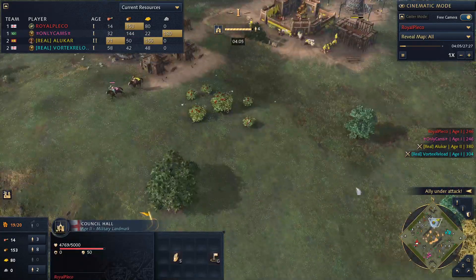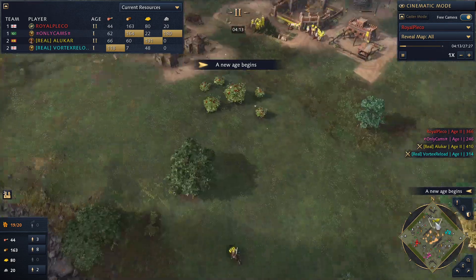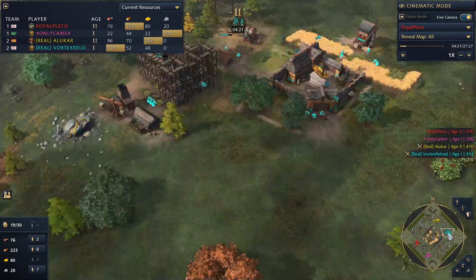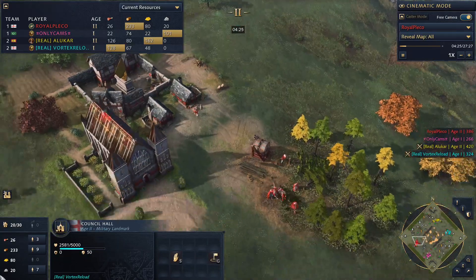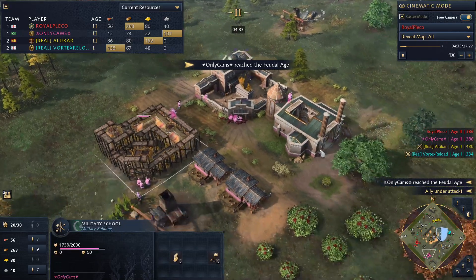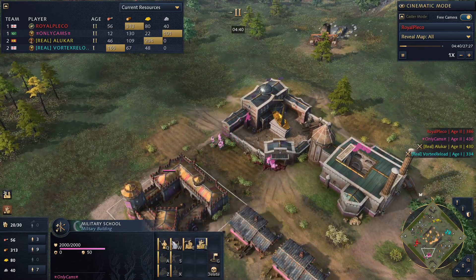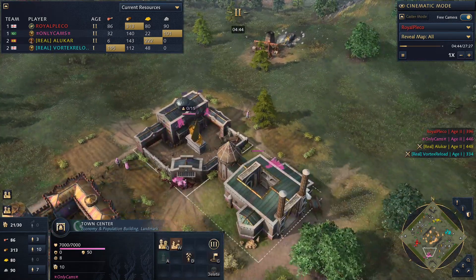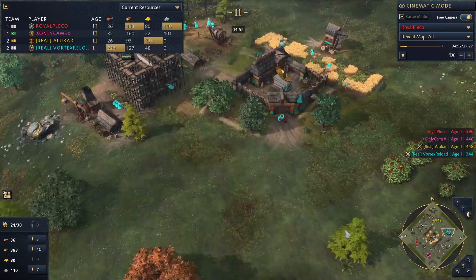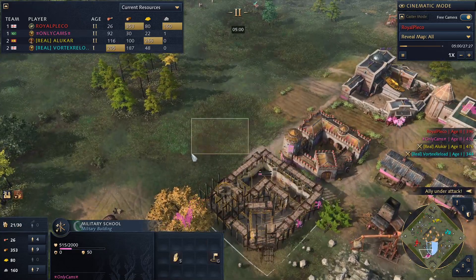We've got Council Hall here. Pleco is looking to put pressure on with his archers, and there's a stable for Alucar — he'll be wanting to get warrior scouts after opening with Mansa Quarry, a nice gold trickle landmark that you can swap to stone trickle instead. Council Hall for Vortex reloads a little bit slower than Pleco's. Only Cams is going for Twin Minaret Madrasa once again, military school, switching to Mehter training and canceling the spearmen completely. He'll add another military school and then probably a blacksmith.